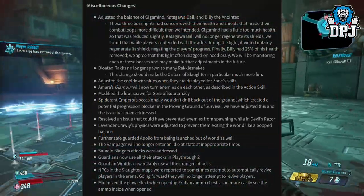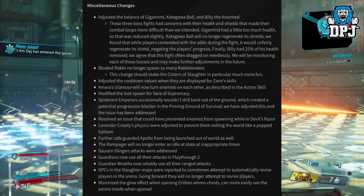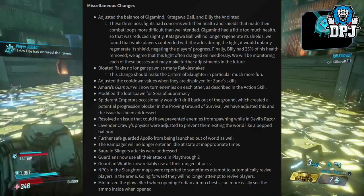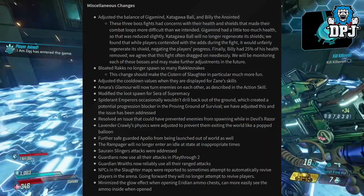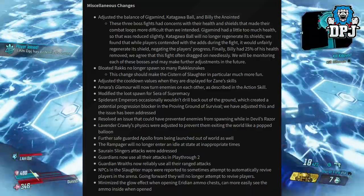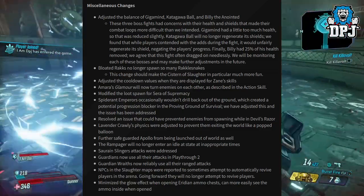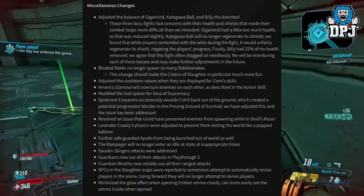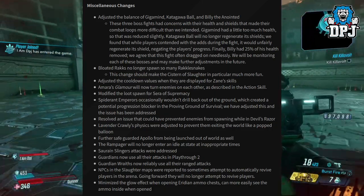Miscellaneous changes: adjusted the balance of Gigamind, Katagawa Ball, and Billy the Anointed. These three boss fights had concerns with their health and shields that made their combat loops more difficult than intended. Gigamind had a little too much health, so that was reduced slightly. Katagawa Ball will no longer regenerate its shields — while players contended with adds during the fight, it would unfairly regenerate its shield, negating player progress.